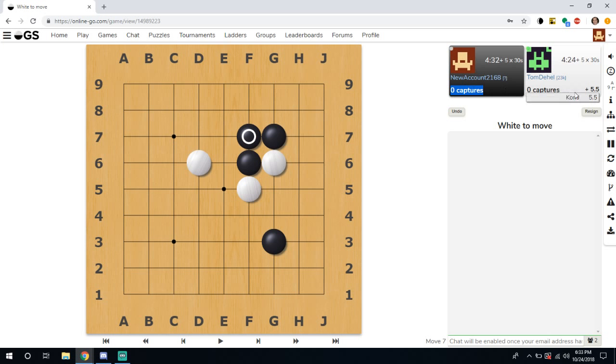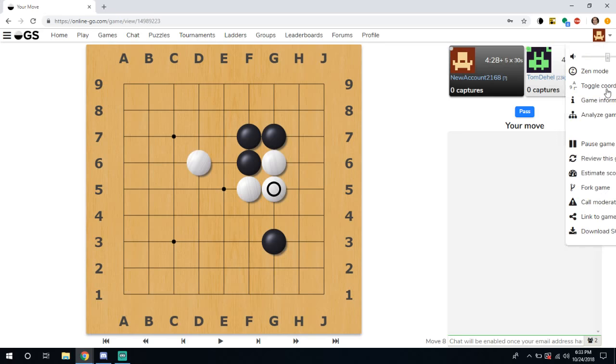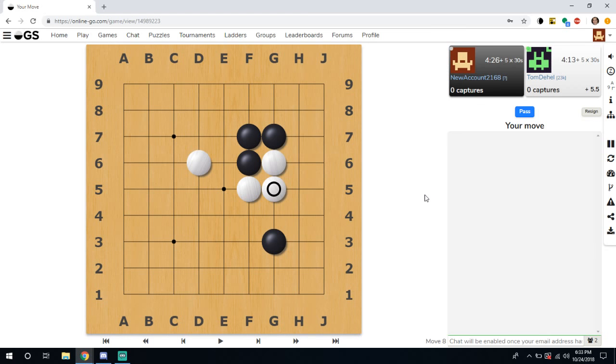What is this 5.5 over here? This is actually the komi — the extra bonus points that White gets, since Black goes first and has a slight advantage. White gets these extra bonus points, and you can see it's five and a half in this game. That's where you go if you want to check the komi.